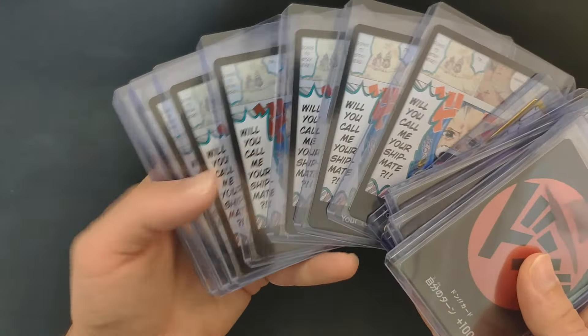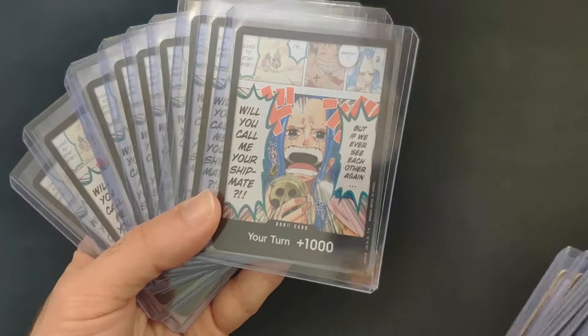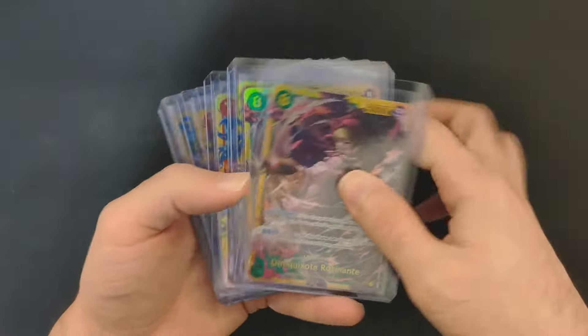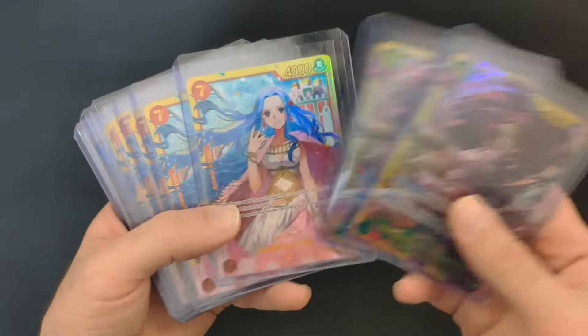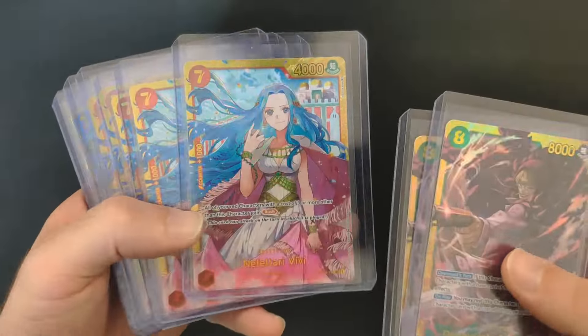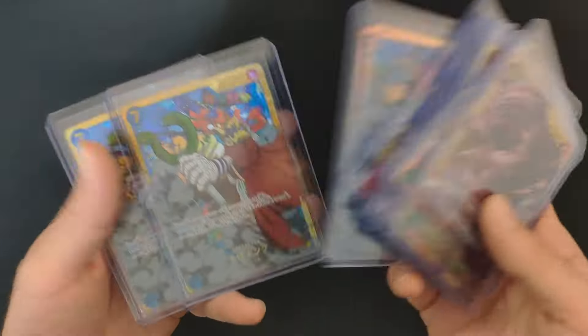You can make a set of the same Don card — 10 of the same one — to play the game with one design you like. You can also go for secret rares, which are the golden ones. They're a bit harder to get, golden with texture, so you can collect the different versions. It's really up to you — there are many One Piece collectors out there.